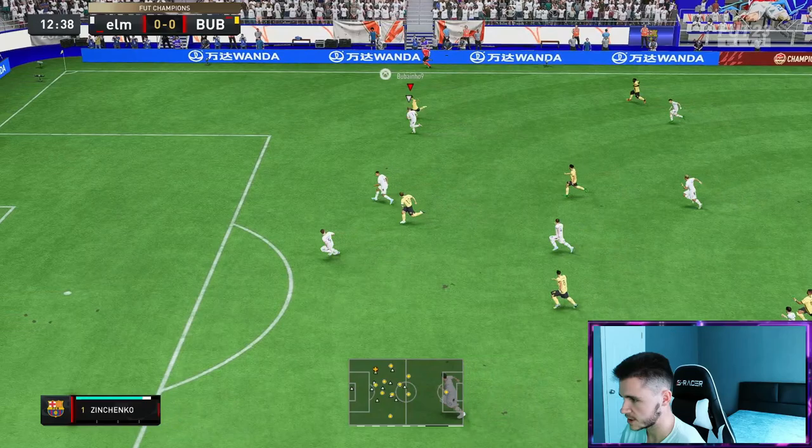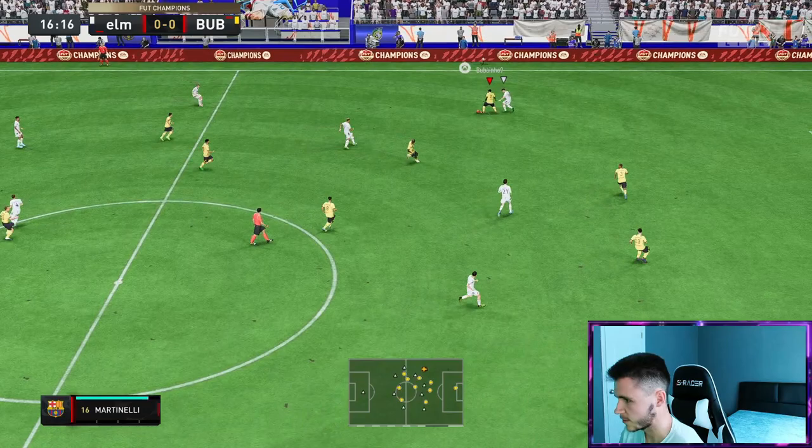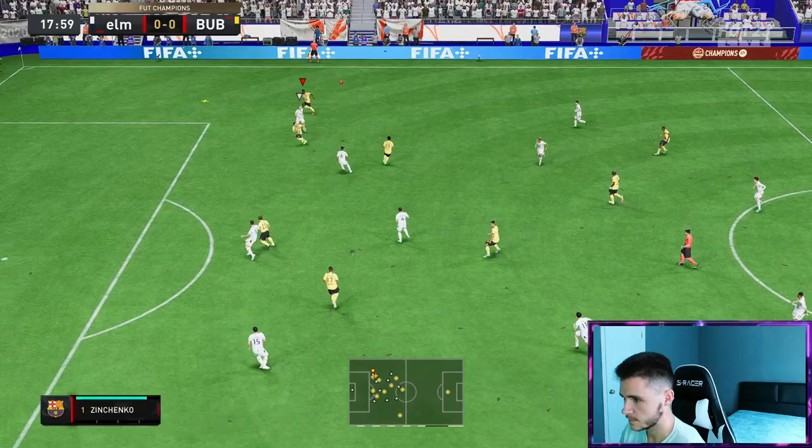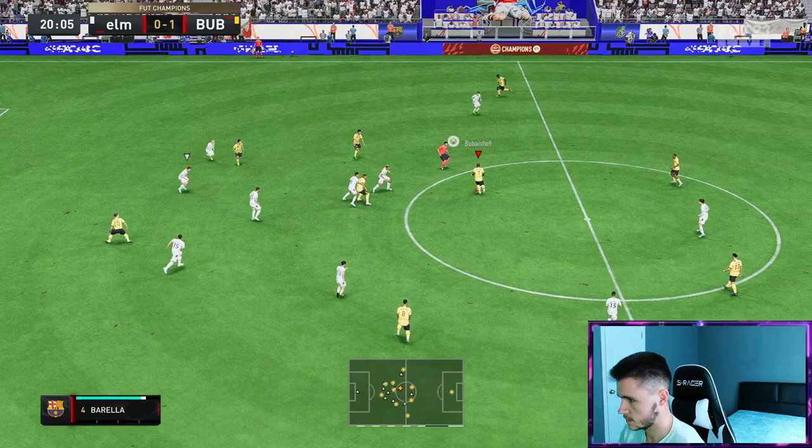Good ball. Traore — great ball into Unahi. One more, should be a goal. Maybe I should have shot with Unahi, but another fantastic ball by Traore. Traore — another brilliant interception. I'm going to get him to make a run. Over the top. Good ball — Sanchez. That's a lovely team goal and a lovely assist for Traore. Come on boys, we'll take that. That's a good start to the game.